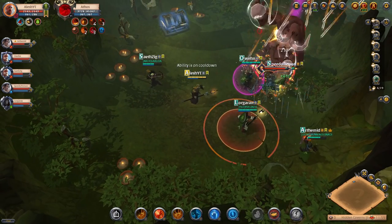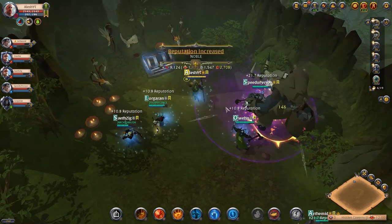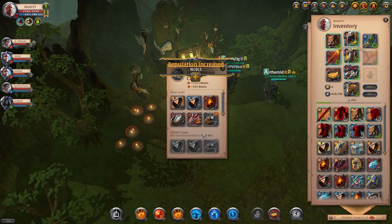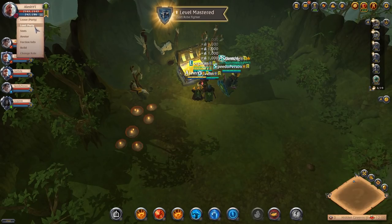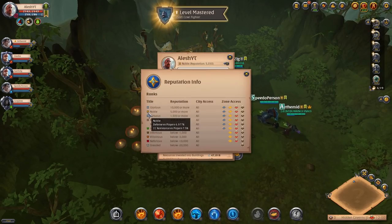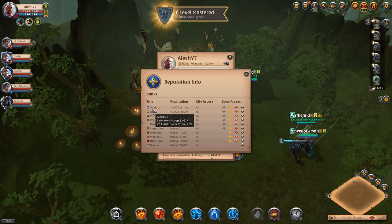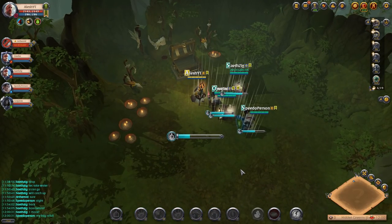We got pretty trash loot this dungeon — pretty much all blue chests and just a bunch of stuff. Oh, reputation increased — that's good. We actually got a keeper crest as well. But our rep went up, so that means we now have a 6.9% defense against players and CC resistance. Our next goal is to get glorious, which is 9% defense versus players and 10% CC resistance. Let's move on to the next dungeon.